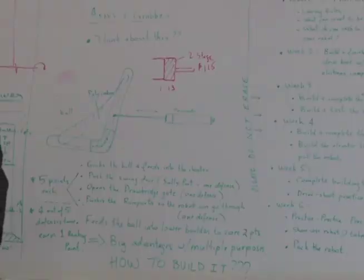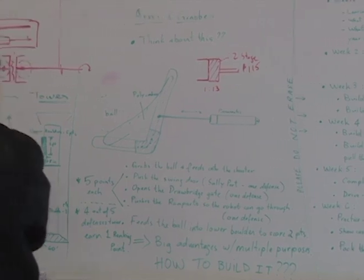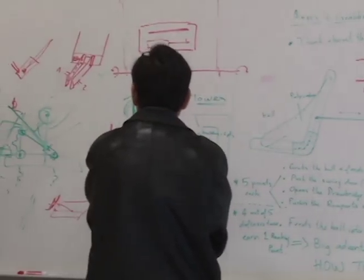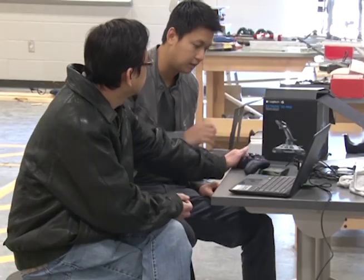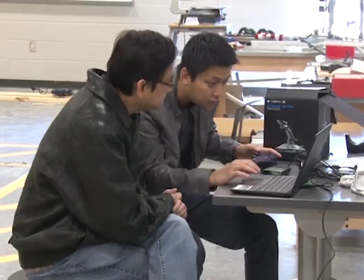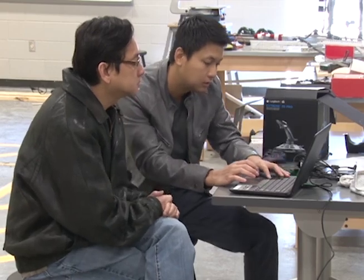I was with the team about three years ago. Now I'm coming back because this is such a really cool and fun thing to do. You kind of have to take into consideration all the fields involved. If you want to design a robot, you have to know how to program it, because you cannot come up with some crazy design that you cannot even program at all.